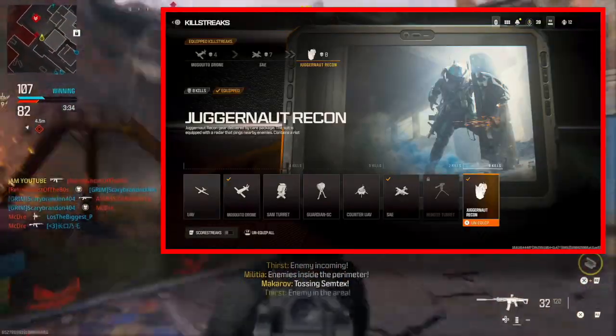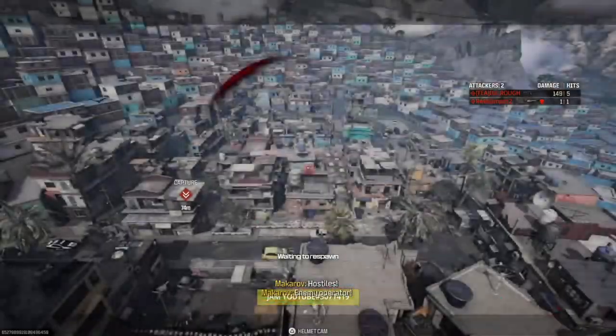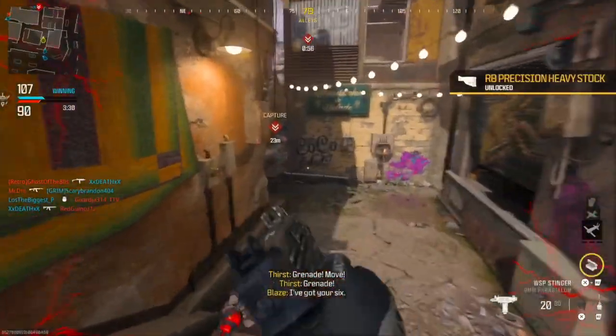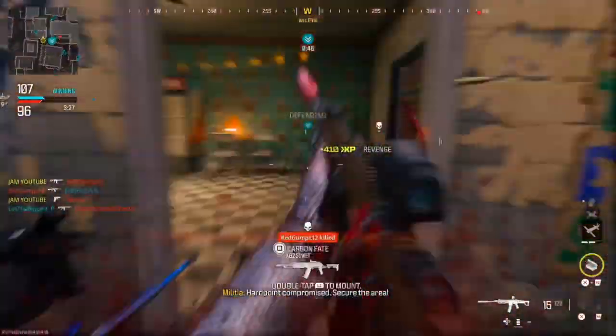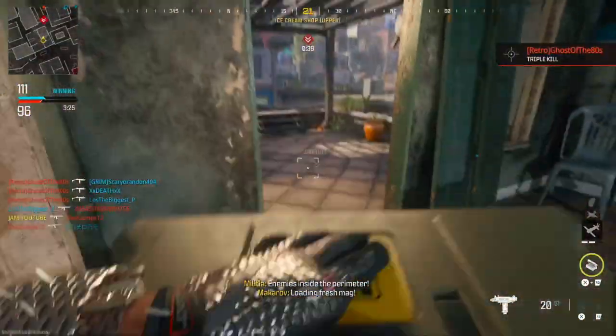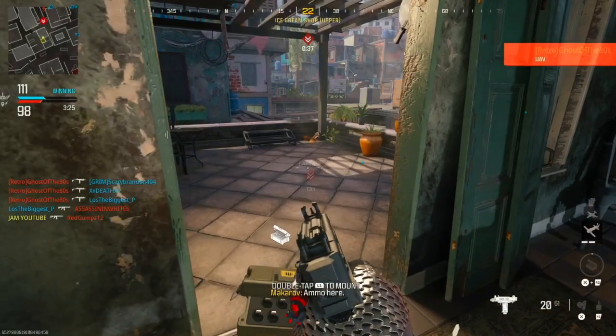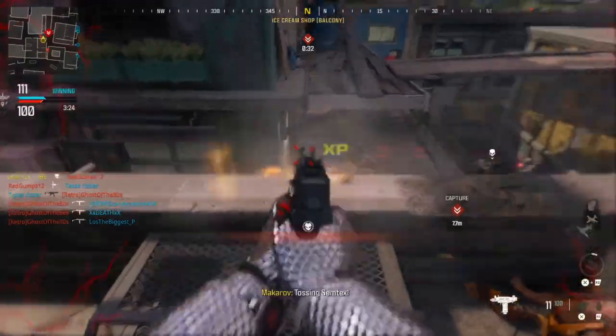For killstreaks, I'm running the Mosquito Drone, the SAE, and the Juggernaut Recon. The Mosquito Drone is basically like the Black Ops 2 drone — you throw it in the air, it hovers around the map and flies down to kill somebody. The SAE lets you pinpoint three parts of the map to send a targeted bomb. Most importantly, the Juggernaut Recon is a juggernaut with a riot shield, the Haymaker semi-automatic shotgun, and a smoke grenade.